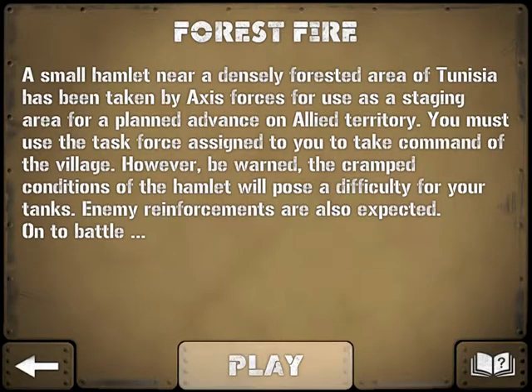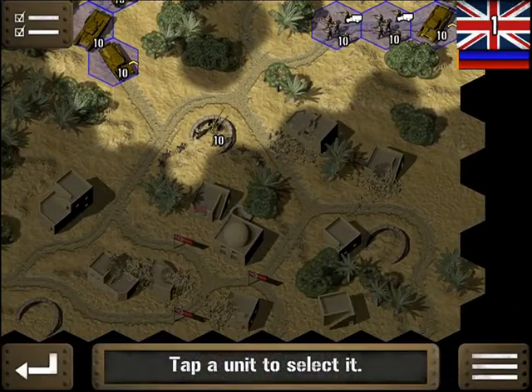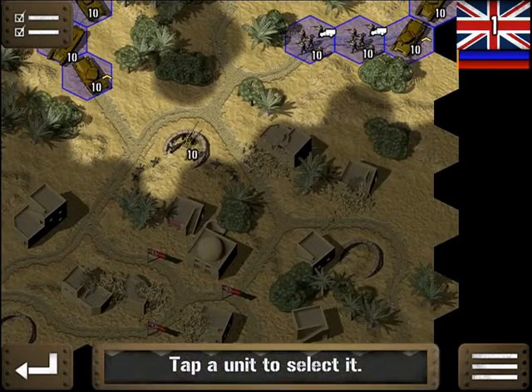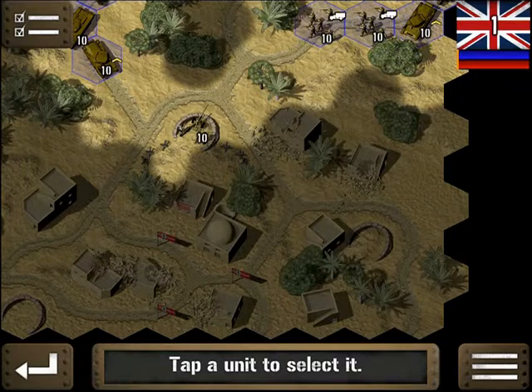Here we go. So we want to capture the German control points. We don't want to lose any held control points, and we don't want to lose our forces. Let's just peruse the land here. It is really tight quarters — there's the roads, and there's only so much access.